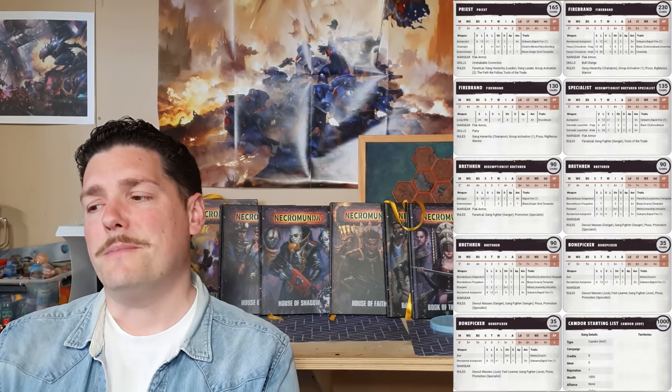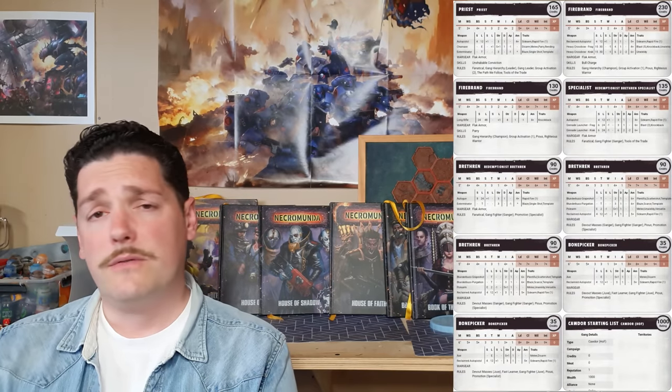Stub guns are excellent on any juve because of that plus two to hit at close range. Axes at only 10 credits give you plus one strength and Disarm as well. Nine gangers in this list — Cawdor are a hordy gang and they should generally have more numbers than your opponent. If you don't have more numbers, you're probably playing Cawdor wrong. They should be a hordy gang and nine fighters is loads; you've got some really good kit with lots of template weapons.